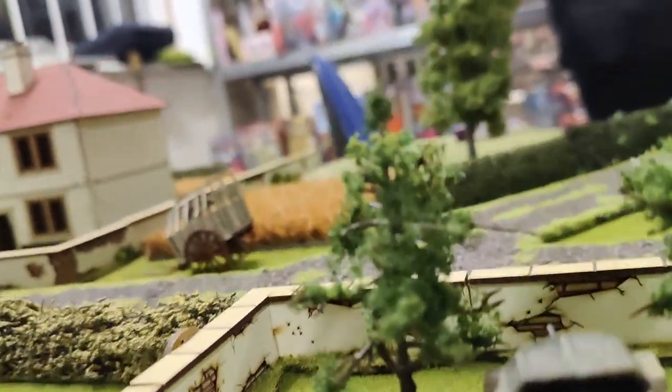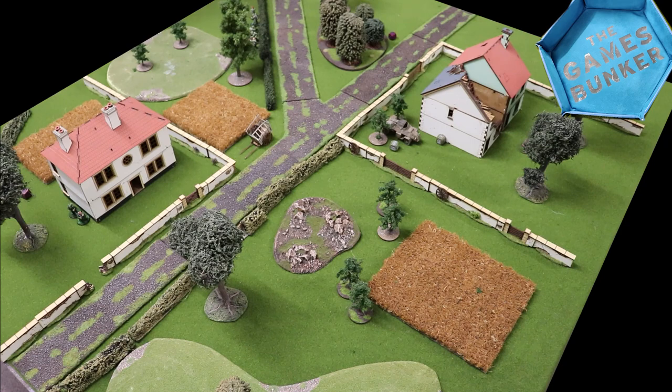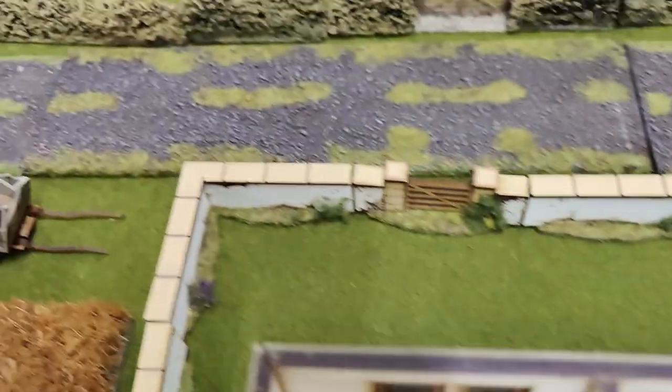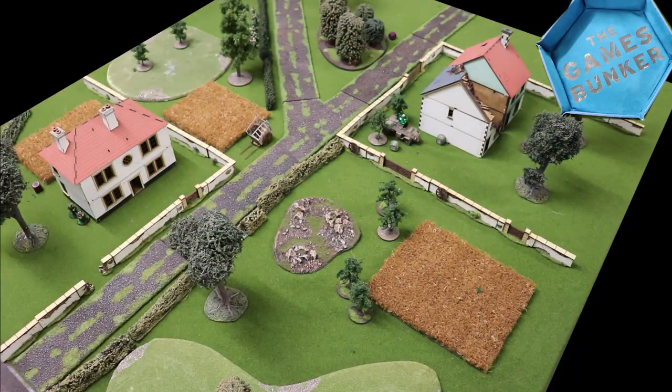Brits lose one order dice and Jim gains an early point. The last two dice are British: the artillery spotter radios in the armoured car location so at the beginning of turn two we'll hopefully get aircraft and artillery barrages. With the last order dice, the Paras advance to the edge of the woods. An advance is a six-inch move for infantry and is needed to cross hedges or small walls.